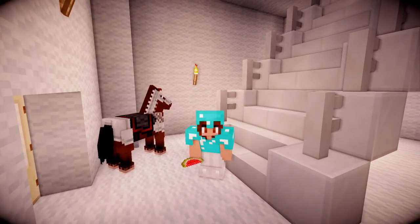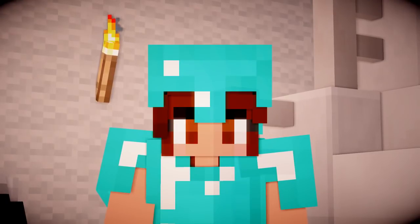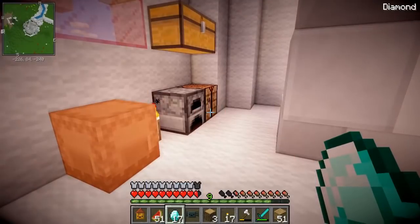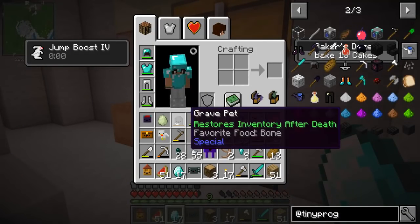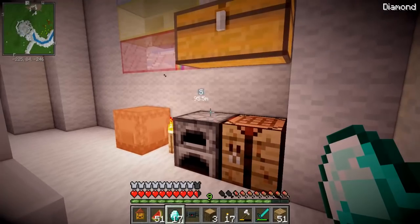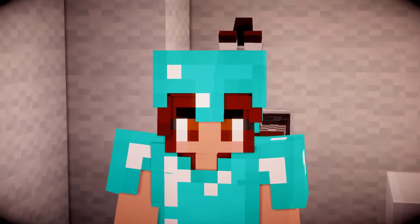Guys, I think today has been very, very successful. I got a horse, I got him armor, I didn't get him a saddle but let's not talk about that. I got 17 diamonds from inventory pet chests and a bunch of new inventory pets. This is insane. Remember to leave a name suggestion down in the comments for my horse and I will see you guys in the next one.